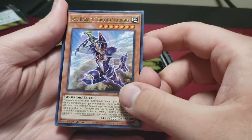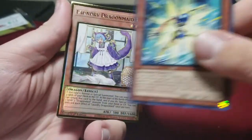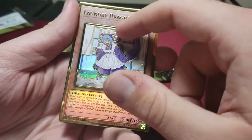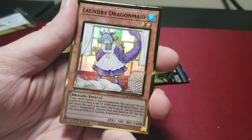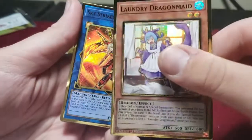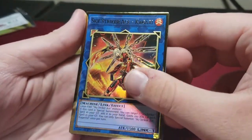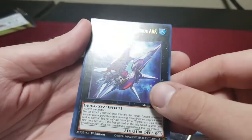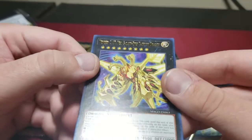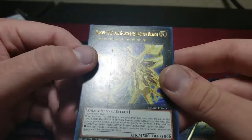Buster Blader. Ticking Tom Borg — I wonder if Teratops is in here, this is a great reprint. Laundry Dragon Maid — I was worried about this one but that's just the pull tab above it. Kagari — for the Sky Striker players out there. Silent Honor ARK. Number C107 Neo Galaxy-Eyes Tachyon Dragon. Look at that line — straight out of pack, near mint, looks like someone cut it.